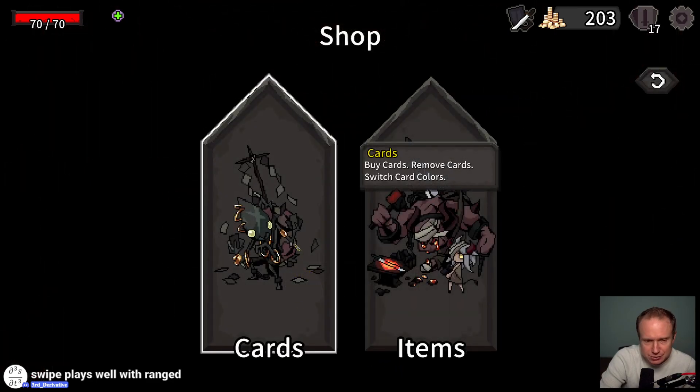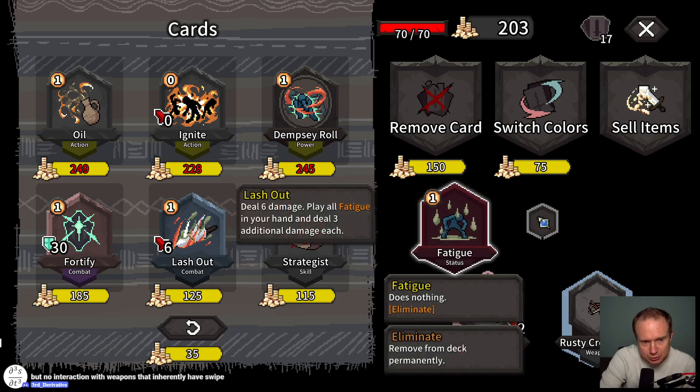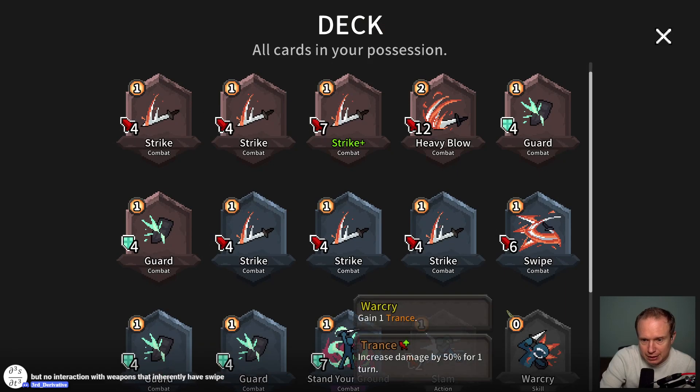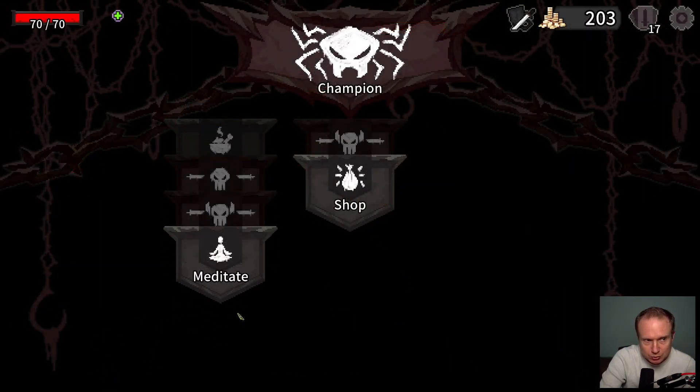Then we'll go to this shop — cards or items. Go for cards. All the cards seem really expensive right now. Keep one card at the end of your turn — Strategist, I know that to be great. Fortify seems good. Lash Out — deal 6 damage, play all Fatigue cards in your hand, deal 3 additional damage for each one. Lash Out seems great for that type of deck. Now Swipe — we want our attacks to be red. I'm not going to sell anything — this shop was a bust because we're too broke.